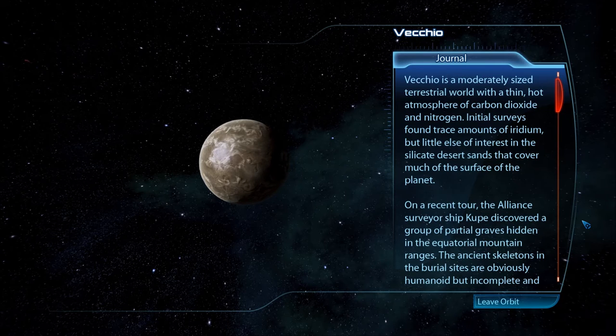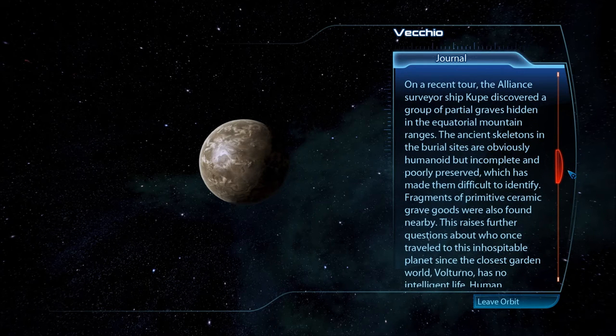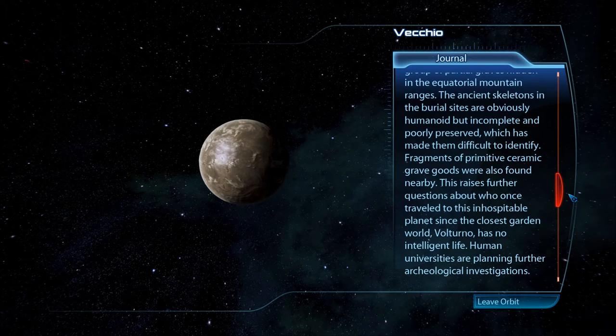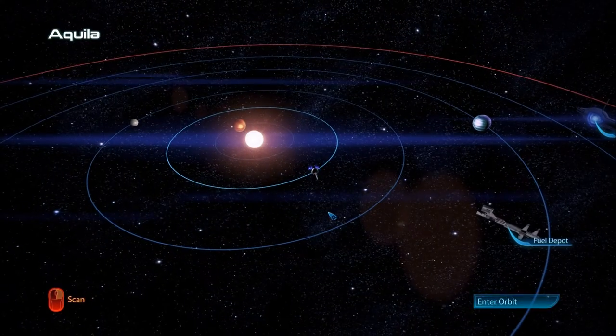Vecchio is a moderately sized terrestrial world with a thin hot atmosphere of carbon dioxide and nitrogen. Initial surveys found trace amounts of iridium but little else. A silicate desert covers much of the surface. A recent Alliance surveyor ship discovered partial graves hidden in equatorial mountain ranges — ancient humanoid skeletons, poorly preserved, with primitive ceramic grave goods nearby. Human universities are planning further archaeological investigations.